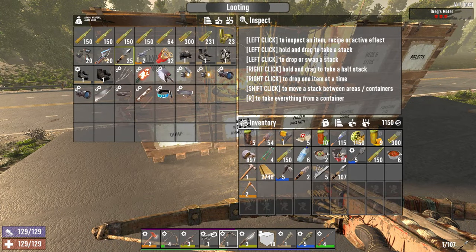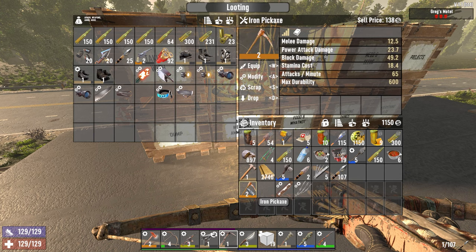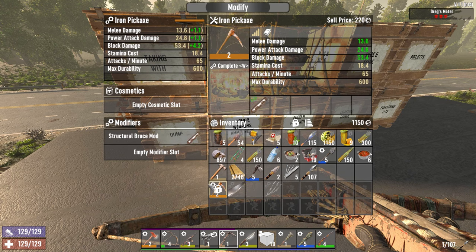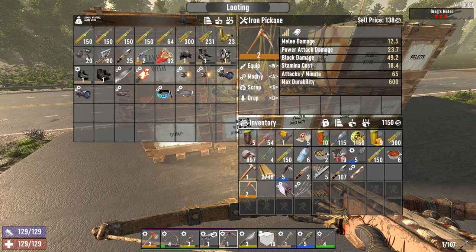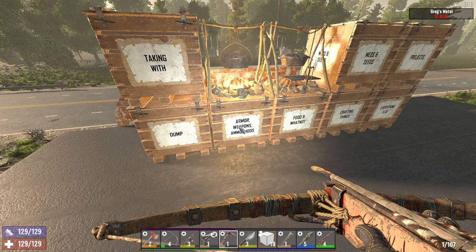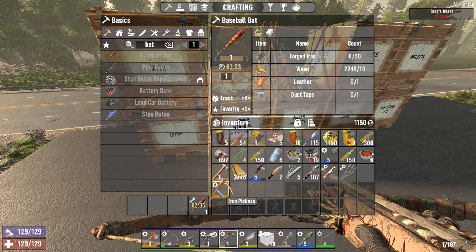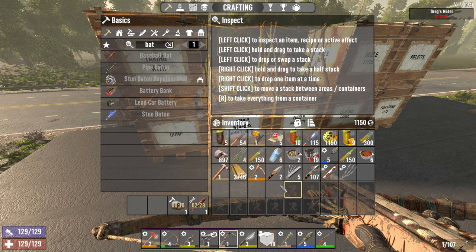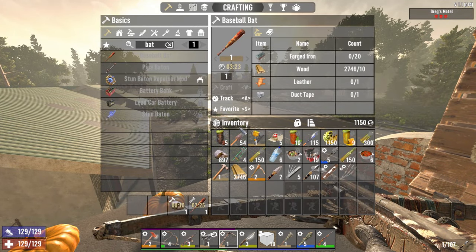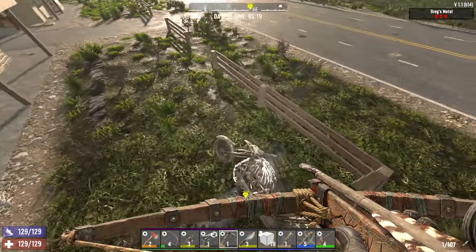We've got a bat on the way. Those are gonna go on our bat. And we can finally, finally scrap the stone tool. For good this time. Let's roll out before something else shows up.